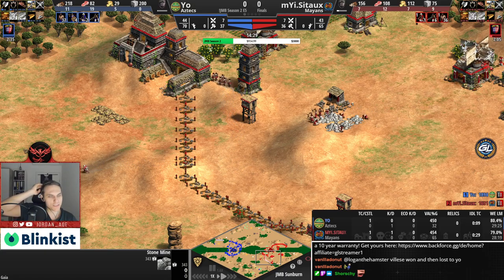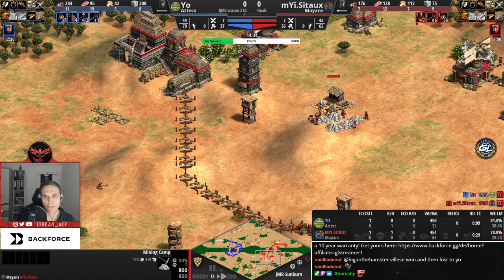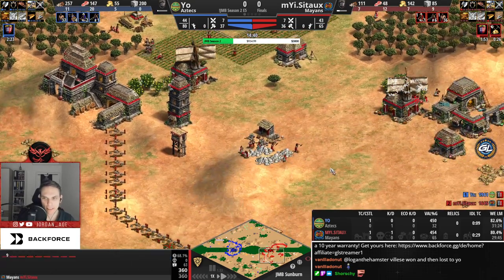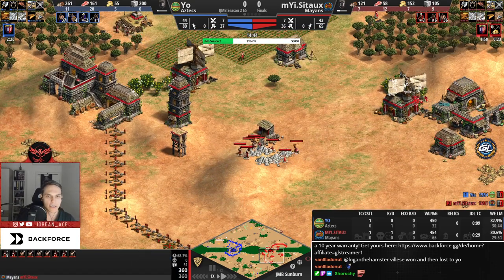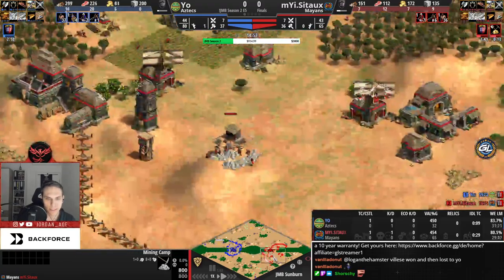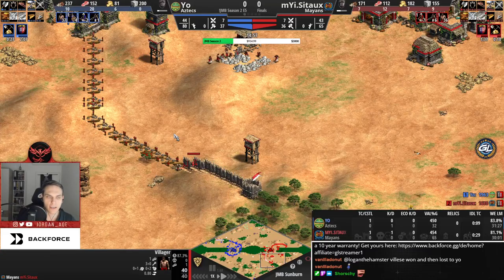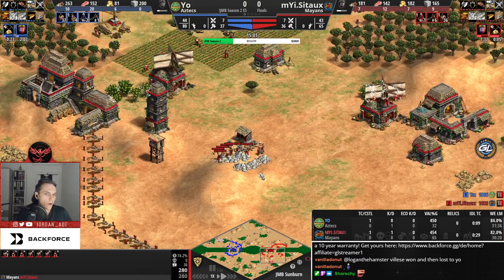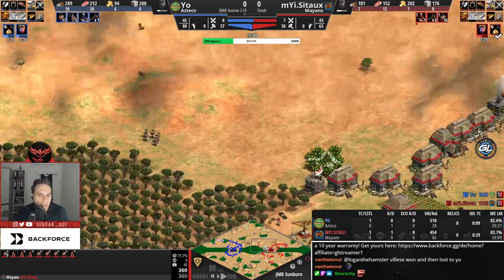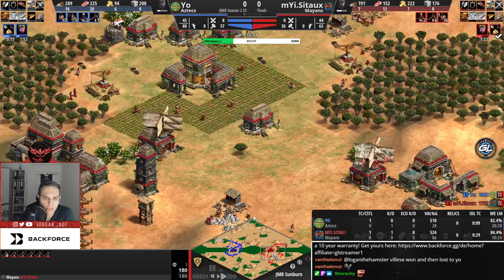Mayans struggle against early Aztec aggression, so Sato may have wanted to secure stone early for plumed archers, which is why he placed the tower. With him going so heavily on stone and having access to plumed archers, his position doesn't look too bad anymore.